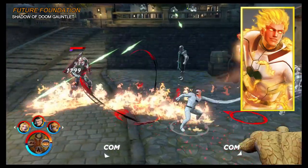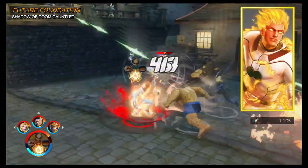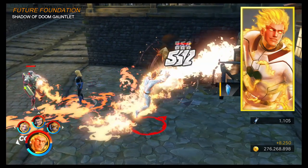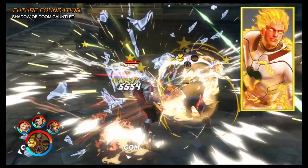The final costume is the Future Foundation costume. We do not currently have an alternative recoloring of this one in game. To unlock it, play the Shadow of Doom Gauntlet at the later stages, so you'll need to be around level 200. Unlike the red costume, you can actually see the visuals of it much better under all his flames.